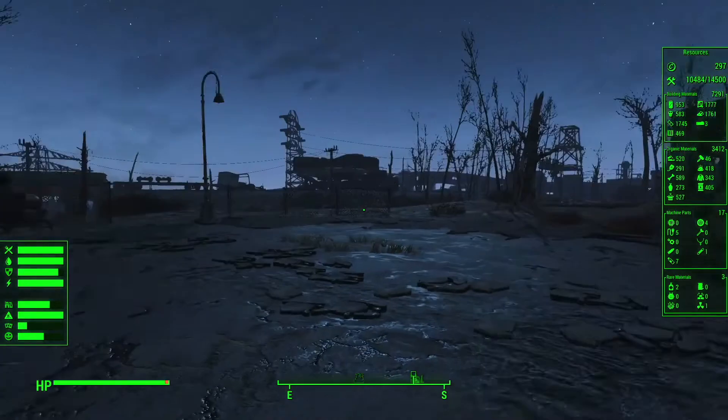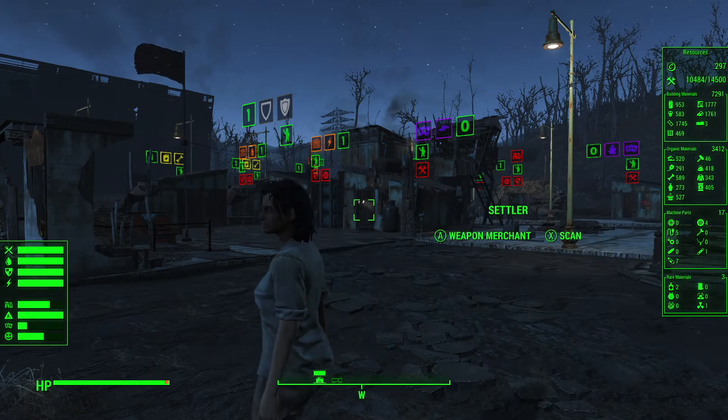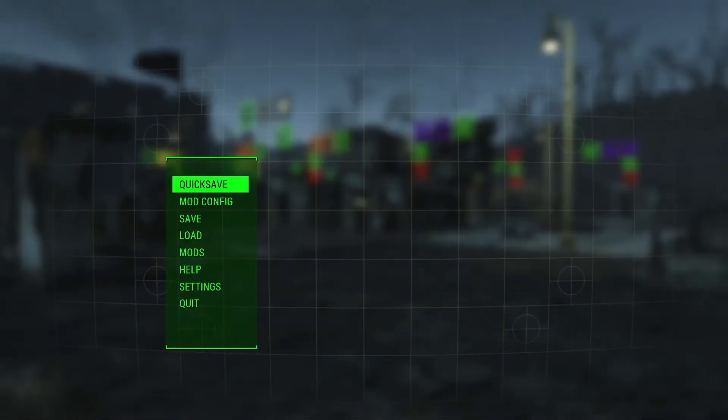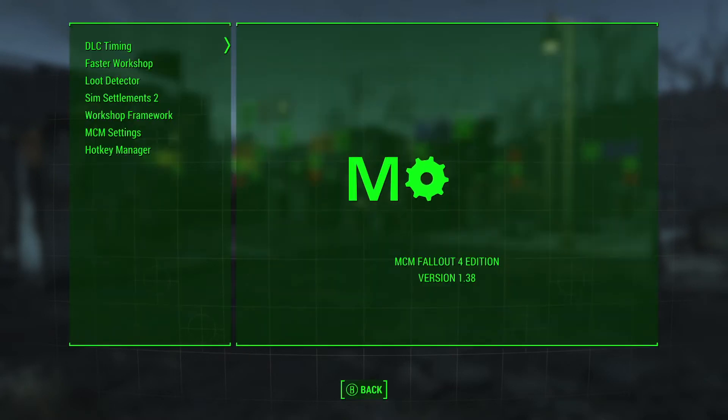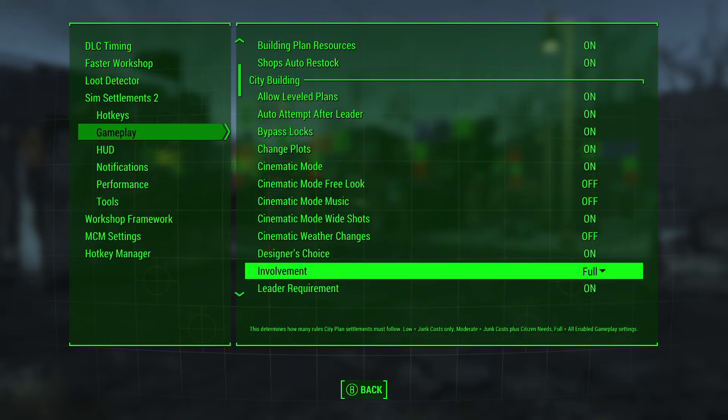In conclusion, I will amend something I said previously: the city involvement setting is a global setting, but it is overridden by local settings. So you can have your global setting to be zero involvement, low, medium, or heavy involvement. But if you want to have a city plan that differs from the others, you need to make sure to check. My method going forward is to have the global setting for city involvement set to full as my default.